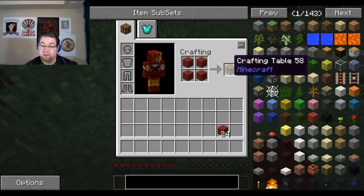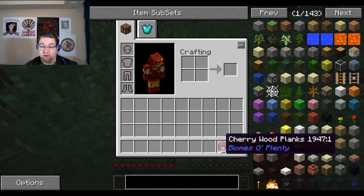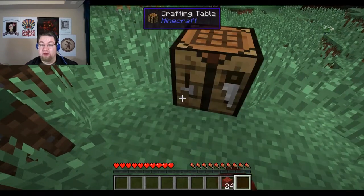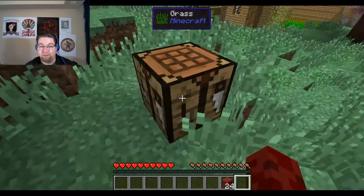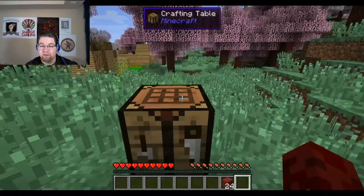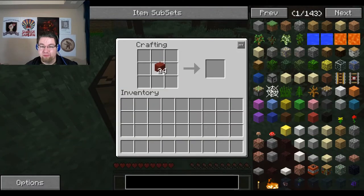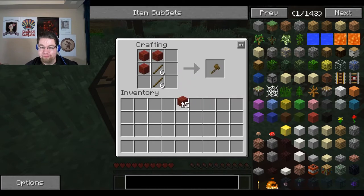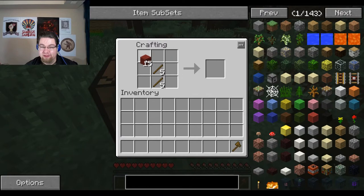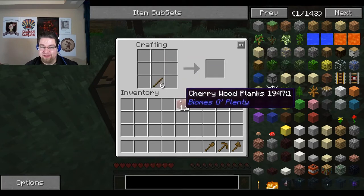But I really wanted to show off the new server, and I really wanted to show off — and that's what happens. So we're gonna make some more tools, and we're gonna make a sword, and we're gonna hope there's enough sheep around here to make another bed.